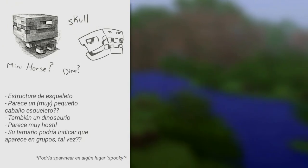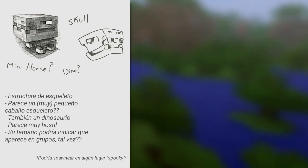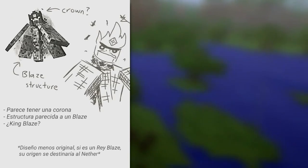Option C looks like a dinosaur with a large head, looks to be slightly smaller than a sheep, and probably found in mesa or desert biomes. The last mob seems to look like a blaze king — the structure seems to be 4 tablets and a center pillar as its body, and it also seems to have a crown and a fire aura. Looks like a very nether-like creature that could possibly guard the nether fortresses.